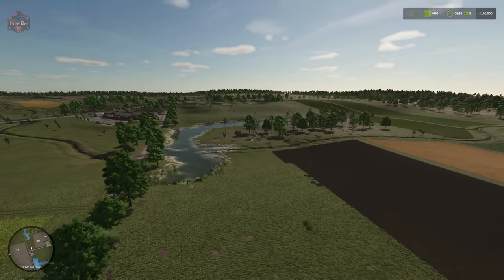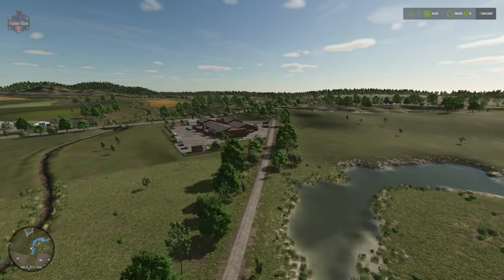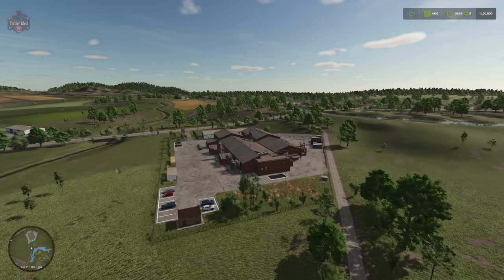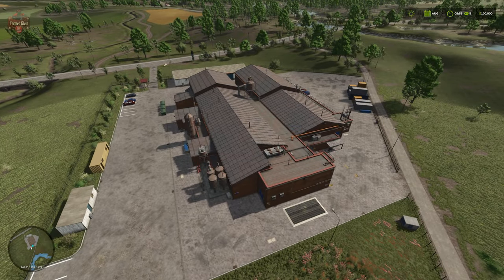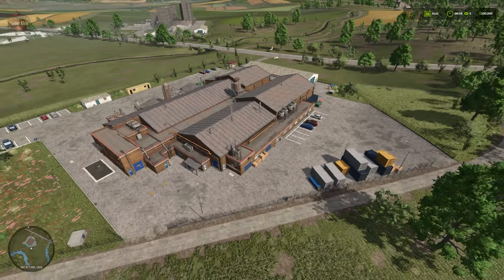If we make our way a little bit towards the east, we're going to find our potato processing center. This is going to be one of our productions on the map — we have our dump point and our spawn point for potatoes.